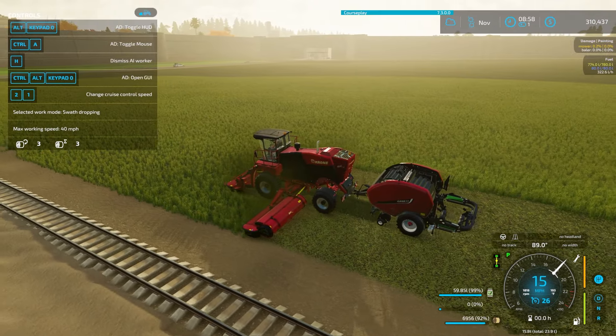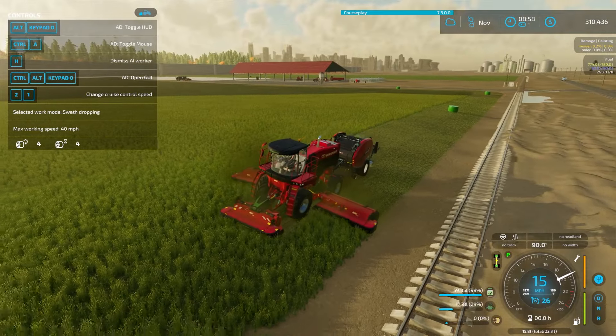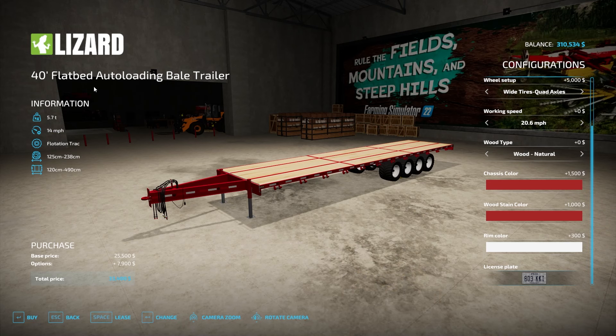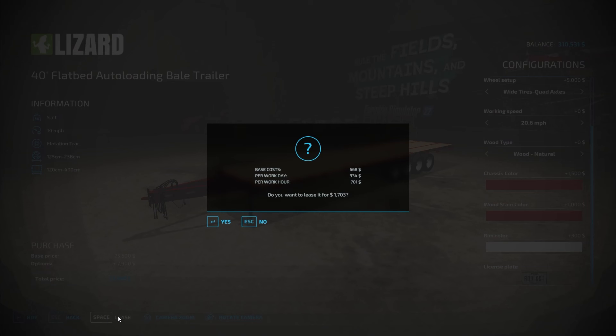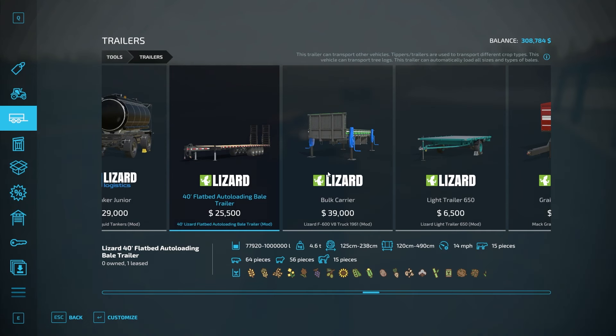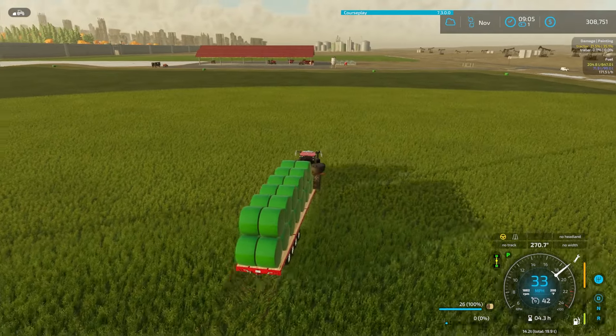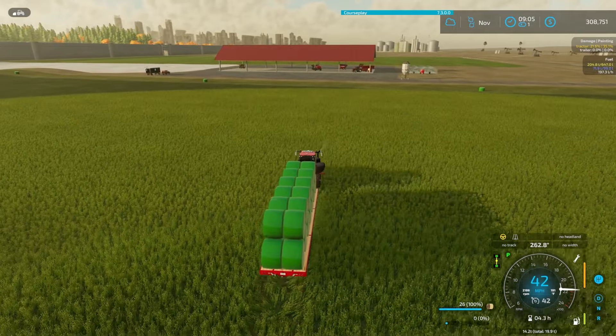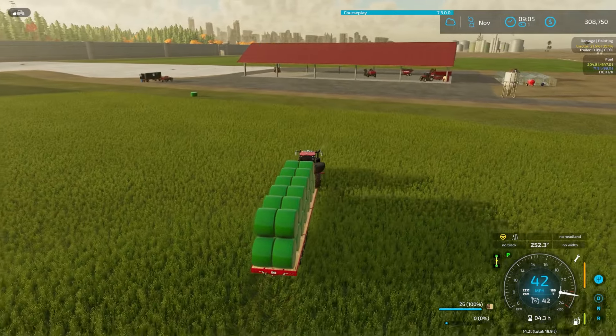I do have a bale counter, and if y'all want to play a fun little game, take a guess of how many bales you think we'll get and slap that down in the comment section. Here's the trailer I'm going with — kind of newer to the mod hub. I usually go with a 30-foot flatbed, but there's a 40-foot option, so I'm going to try that out. It's going to cost $33,400, so I'll go ahead and lease it. We got 26 bales per trailer. I think the 30-footer was 18, but I'm using it on my other series.